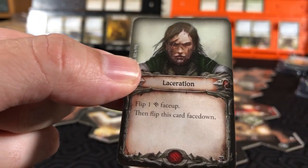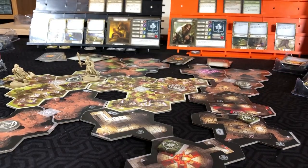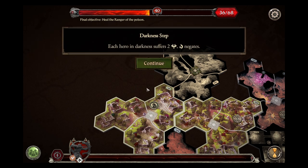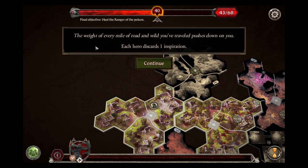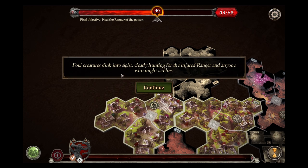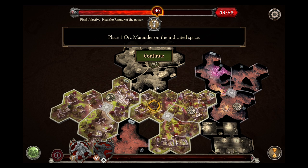The laceration - that makes sense. Flip one damage face up, then flip this card face down. Discard all your boons - we don't have any. So we made it through that attack. Darkness - each hero in darkness suffers two fear; we don't have any in darkness. Threat increases by seven. 'The weight of every mile of road and wild you've traveled pushes down on you - each hero discards one inspiration.' That kind of hurts. Foul creatures slink into sight, clearly hunting for the injured ranger. We will continue but only after placing an orc marauder back on the board.